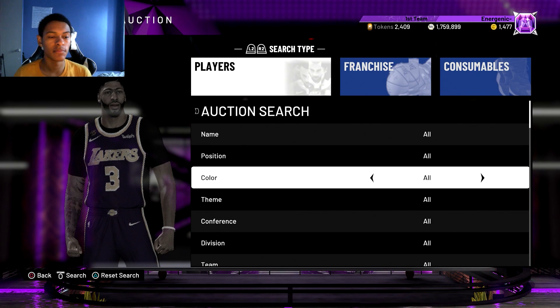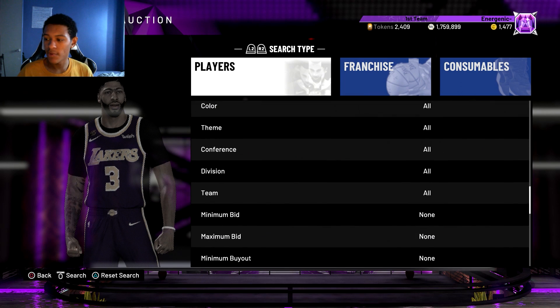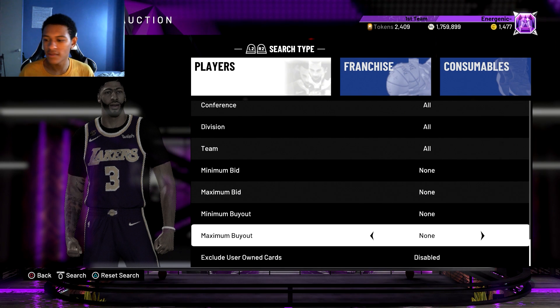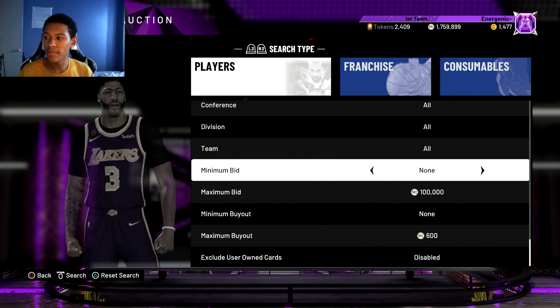Let's get into how you can earn MT by sniping. For different ranges of MT, I'm going to explain how you can earn more. We'll start with the 500 to 3,000 MT range. If you have anywhere from 500 to 3,000 MT, here's what you're going to do: you're going to spend time on the 500, 600, or 650 filter — they're basically the same thing. What you do is set your maximum buyout to either 500 or 600 — I'd probably go 600 — and then set your max bid to 100k.